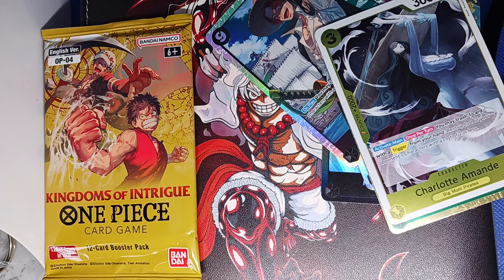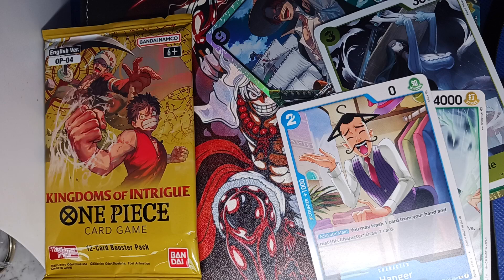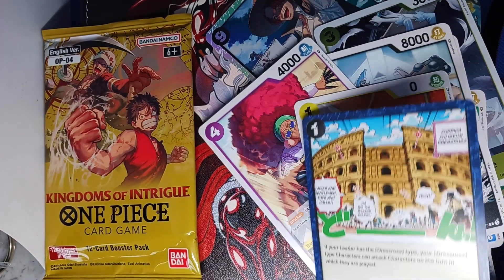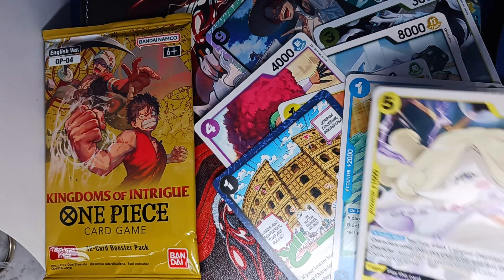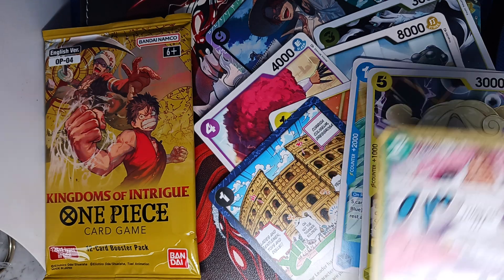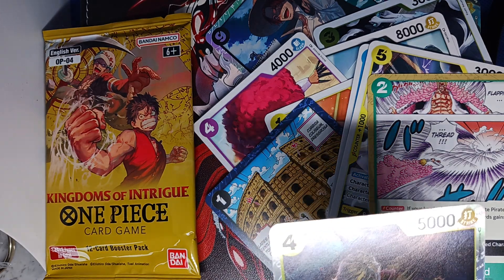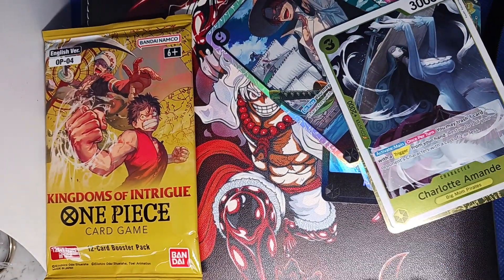That one didn't open all the way like I want it — it's alright though. We got Dillinger right here, Hanger, calling the sheep, Miss Merry Christmas, Uduma, got a Coliseum card, Opus. We got Jack in his animal form, got Hera, got an Event card to flip and thread. And we got two characters: Sanji — ooh-wee, look at that — Sanji. That's nice, I like the details on that one.